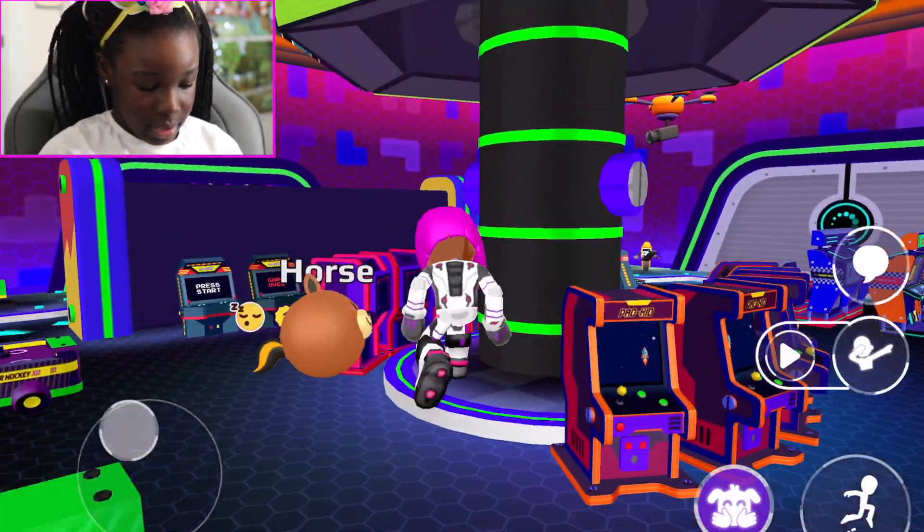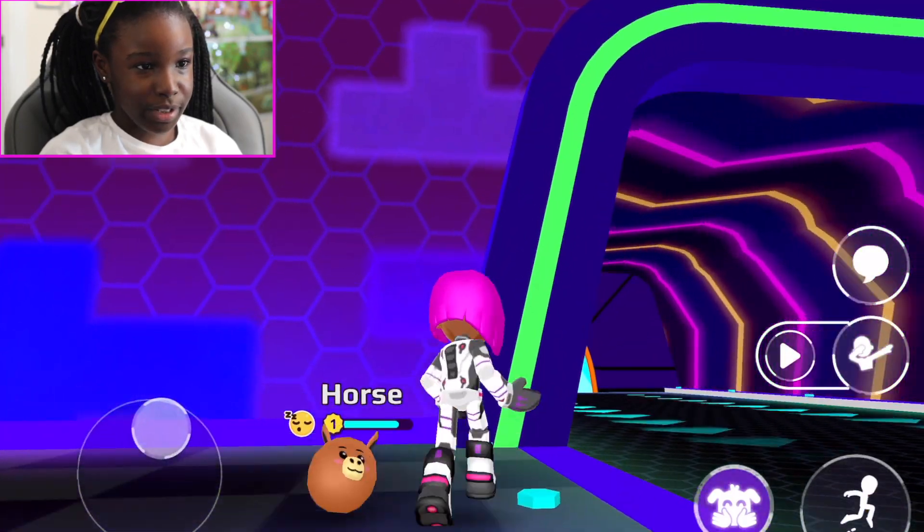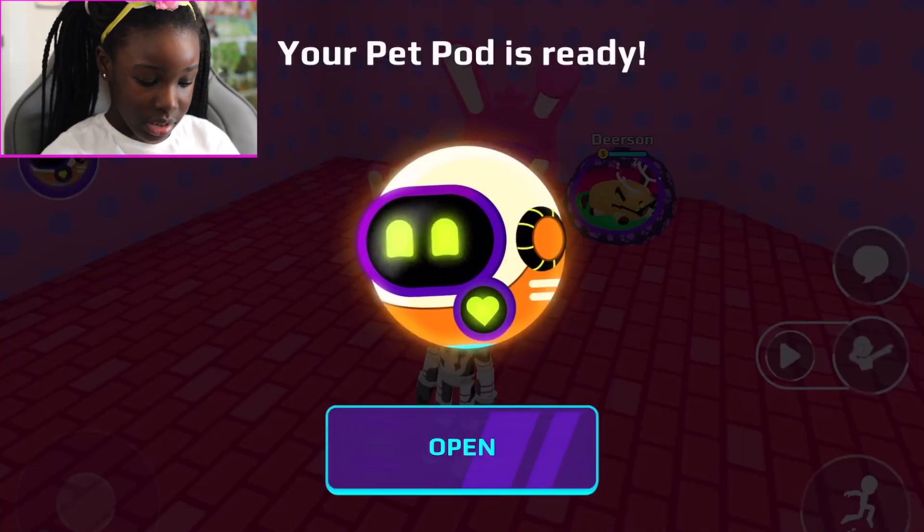Now you can do it anywhere - in the water, anywhere. Jump and then your pet will jump with you, it's so cool! Hey guys, welcome back to my channel. Today we're playing PK XD and we're going to be doing some pet glitches, but first I got an egg I need to open.